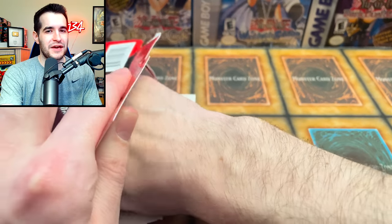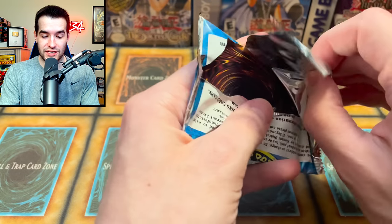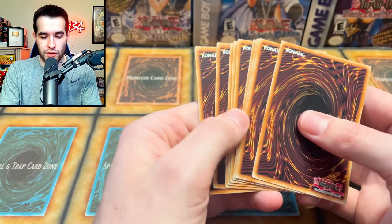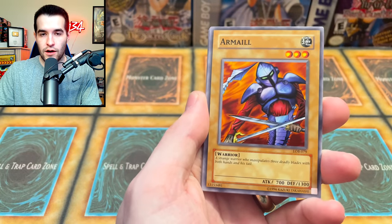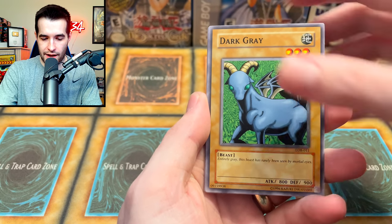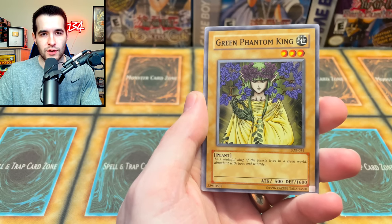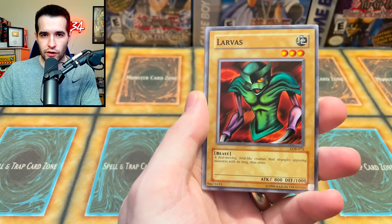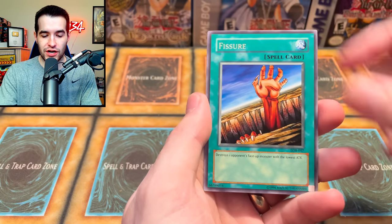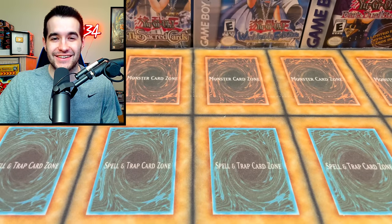That was not bad, but I think we're going to need something pretty big to win this one. We have a Double LOB pack — okay, a second chance at the Legend of Blue Eyes! So we know the fourth card would be it. We have a Wasteland. Armail. Dark Gray. Power of Kaishin. Medabat. The Green Phantom King. Can we get that Blue Eyes White Dragon? Dark Magician. Red Eyes Black Dragon. Exodia. Gaia. Larvis. Fissure. And the final card — Machine Conversion Factory. No.